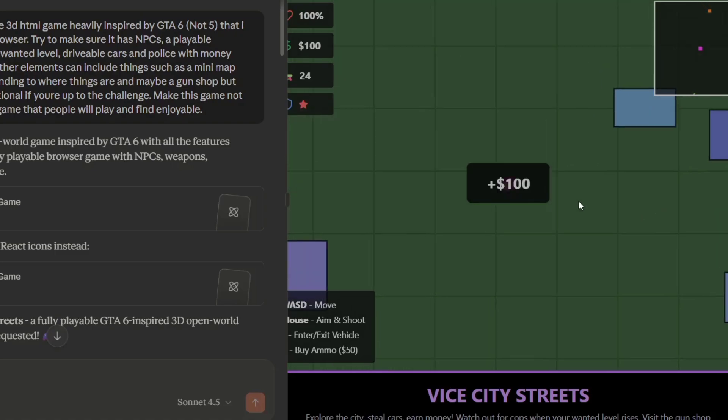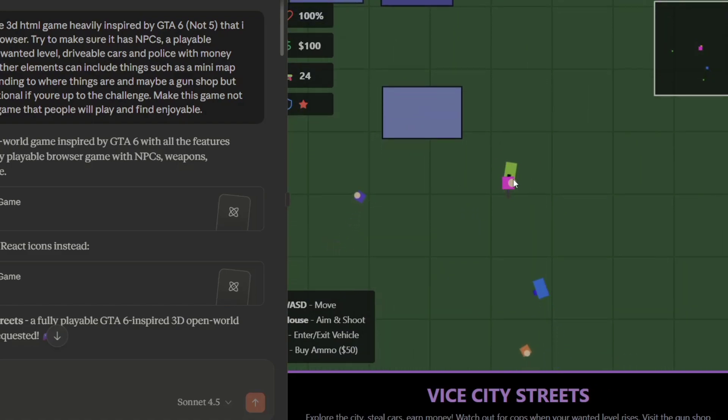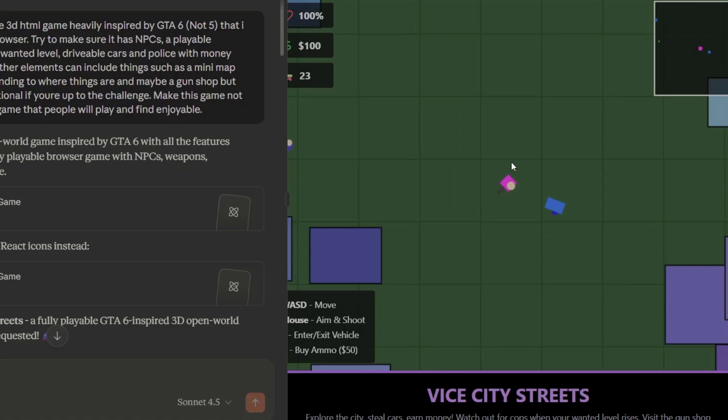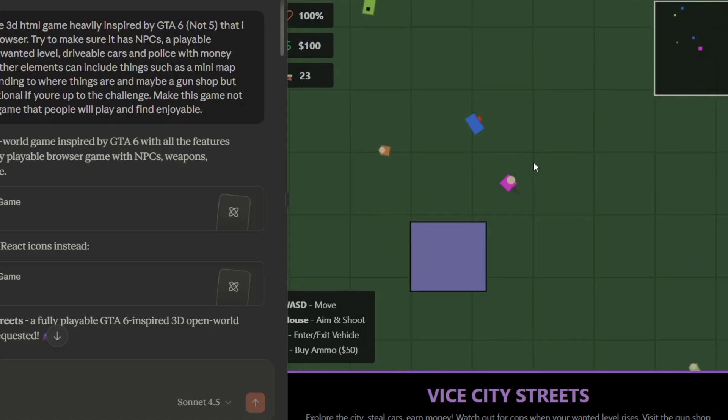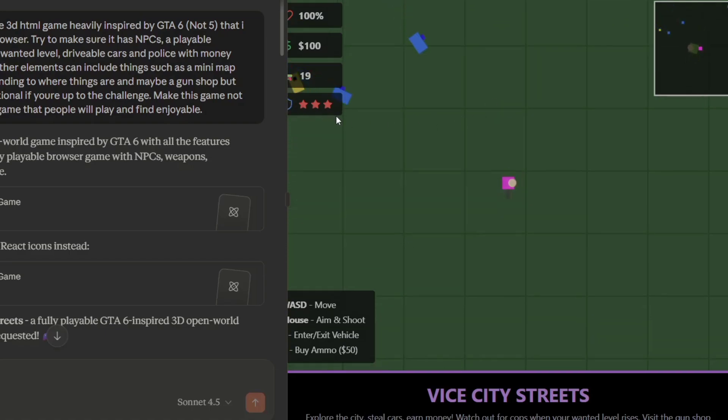I can shoot people right here and I've got money, which is pretty cool. Oh no, the police are chasing me — wait, that's so cool, it's flashing blue and red like a real police car. Can I shoot it? Oh my god, I'm level three wanted!